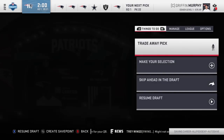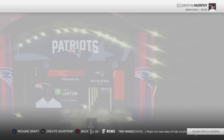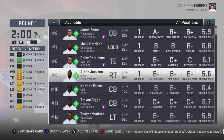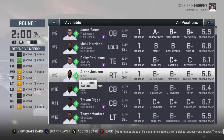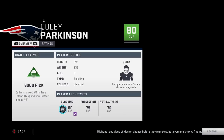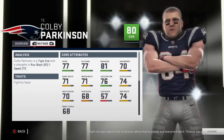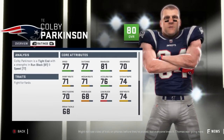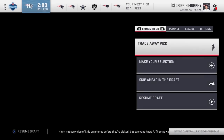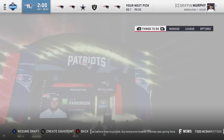The only thing that's a little bit of a pain is that nobody values quarterbacks, which makes no sense whatsoever — like the Giants took Daniel Jones so early, I just don't get it. Let's get Colby Parkinson — 80 overall, quick development, 21 years old, 77 speed, 77 catching, 81 run block, 70 awareness.